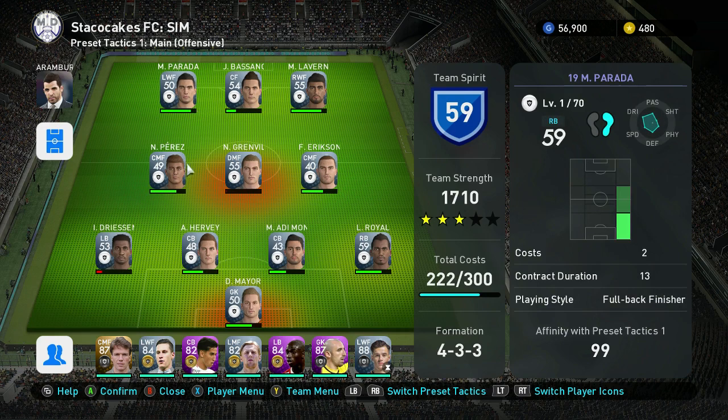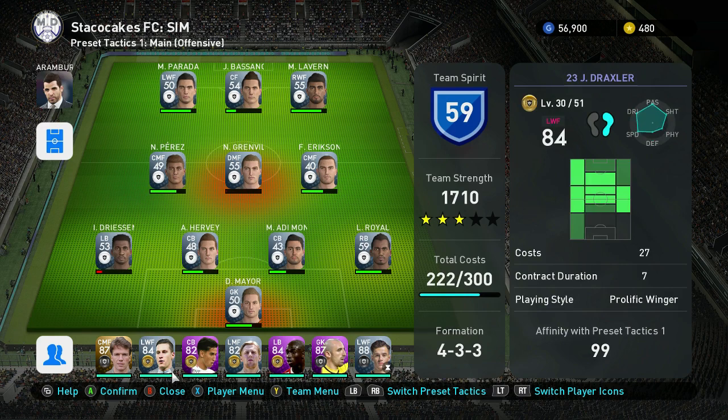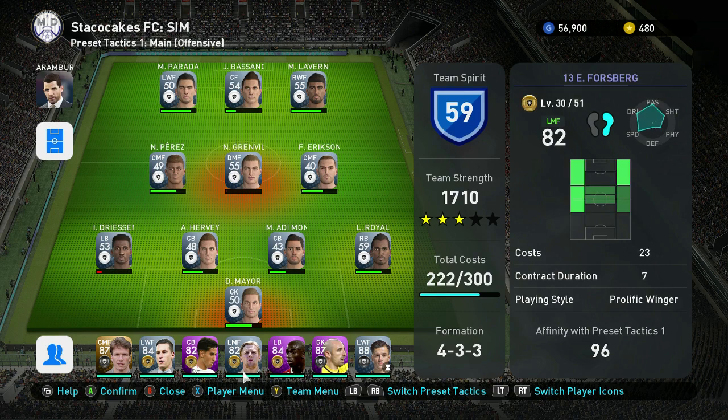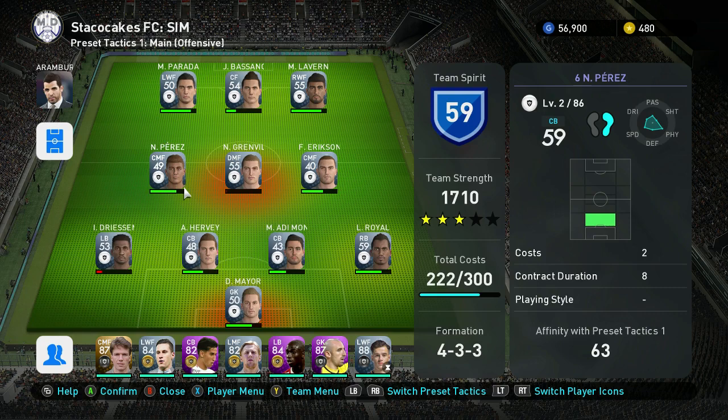You want to put all your white players in the starting lineup and put all your best players on the bench. If you put better guys on your bench, that gives you a higher team strength, which affects the amount of coins you win. So if your team strength is higher, you get more GP when you win.